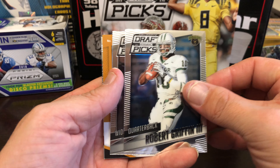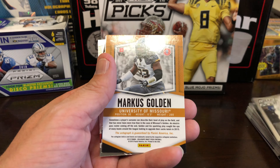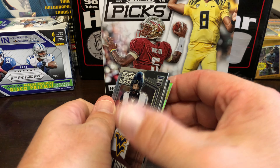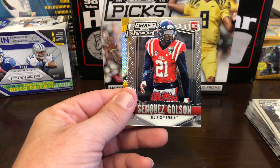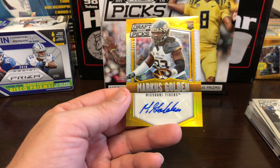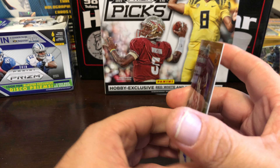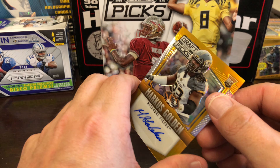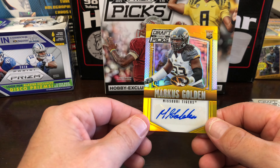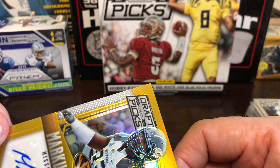RG3, Terrence Williams. Kevin White rookie, Senquez Golsan rookie. Hey, there we go — Marcus Golden. I thought it was maybe a gold — oh yeah, it is! Wow — 9 of 10!